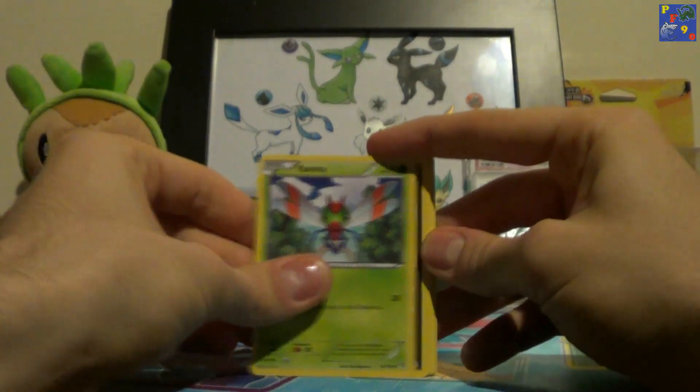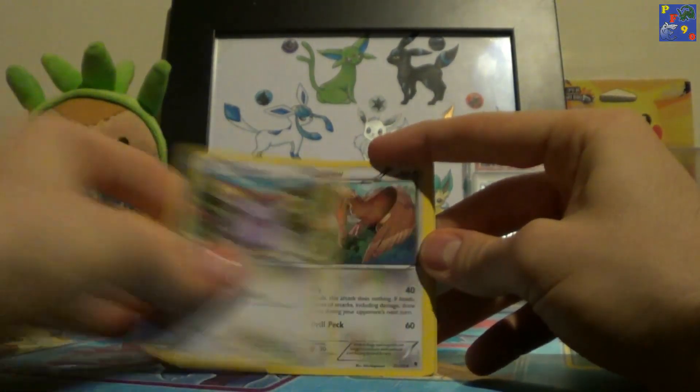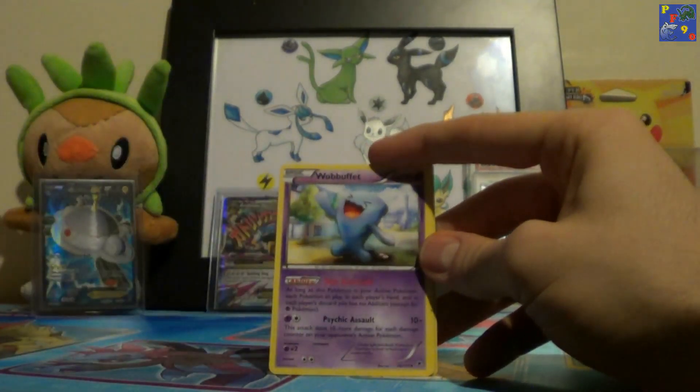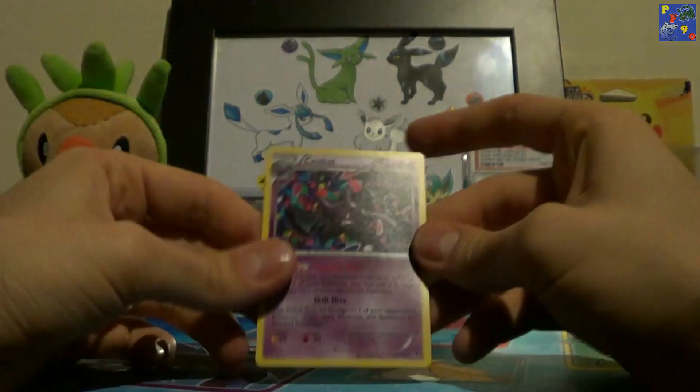From the final Phantom Forces pack, we have Spiritomb, Yanma, Poochyena, Swablu, Wismur, Ferroseed, Lysandre's Trump Card, Marowak, Girafarig Reverse, and a Regular Rare Crobat.